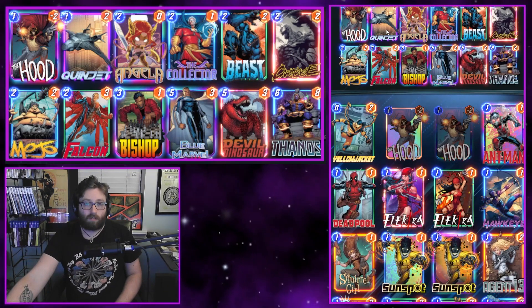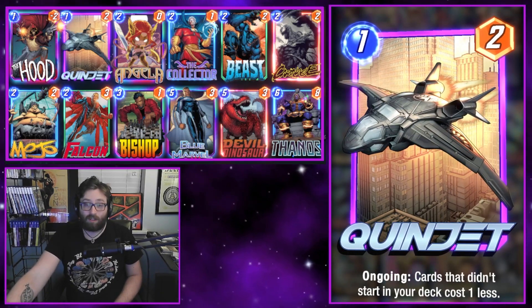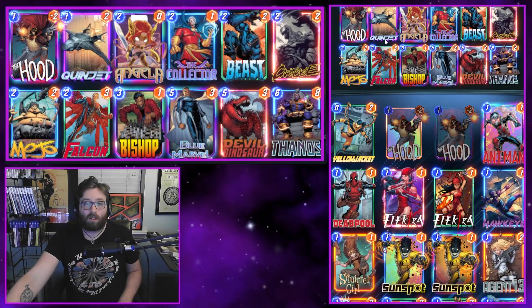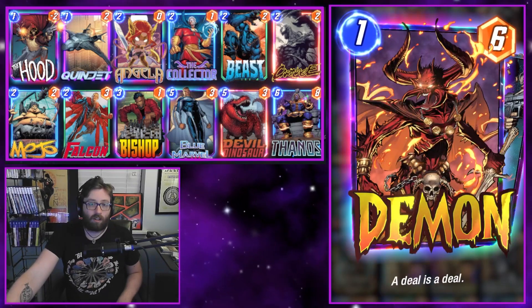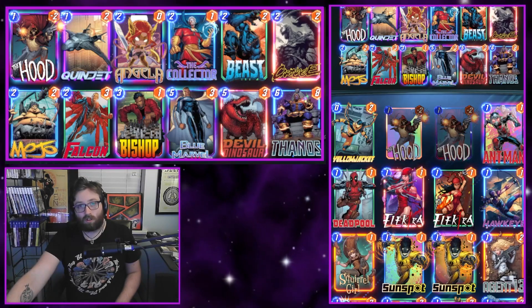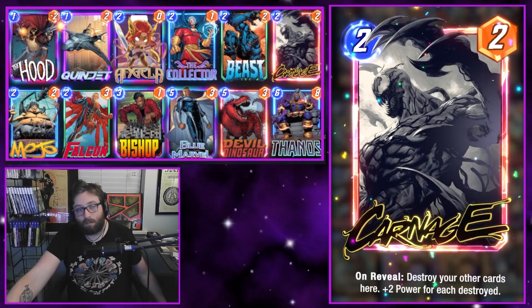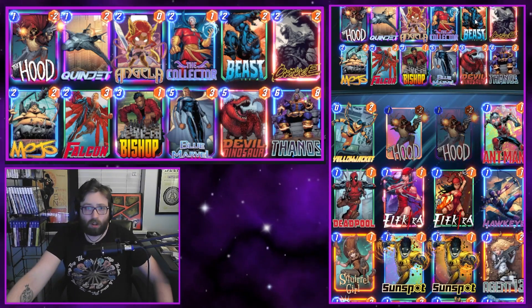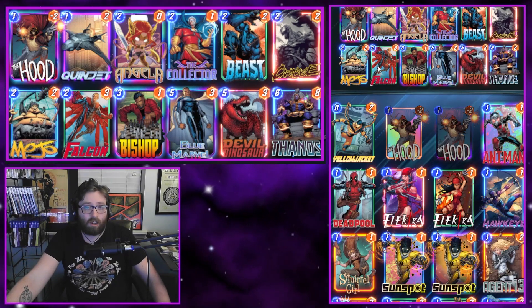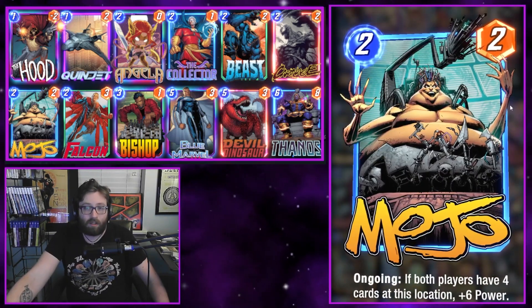A big part of this deck is Quinjet — it makes our stones free, which is really important for managing hand size and drawing through our deck. We also have the Hood to get another cheap card here — this will be zero cost with Quinjet, just a good thing overall. It also gives us more stuff that we can destroy with things like Carnage to clear up our board a bit. We also have ways to put the stones back into our hand with things like Beast or Falcon, which have both been pretty good.